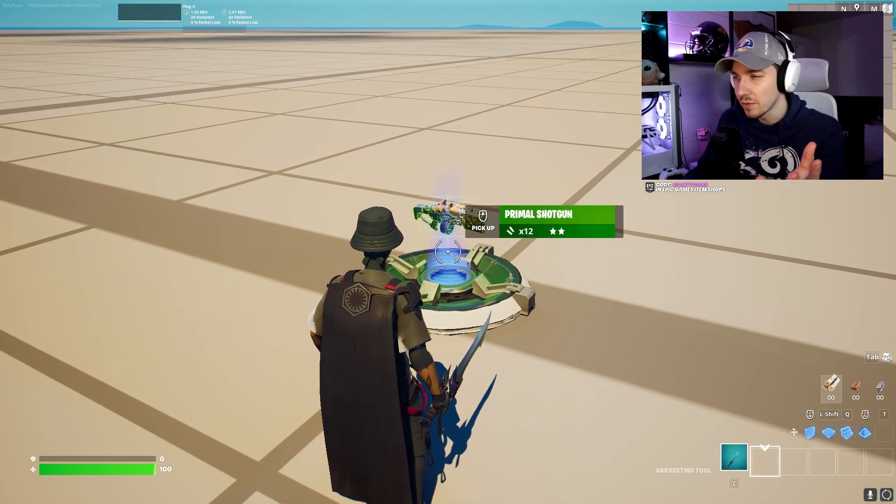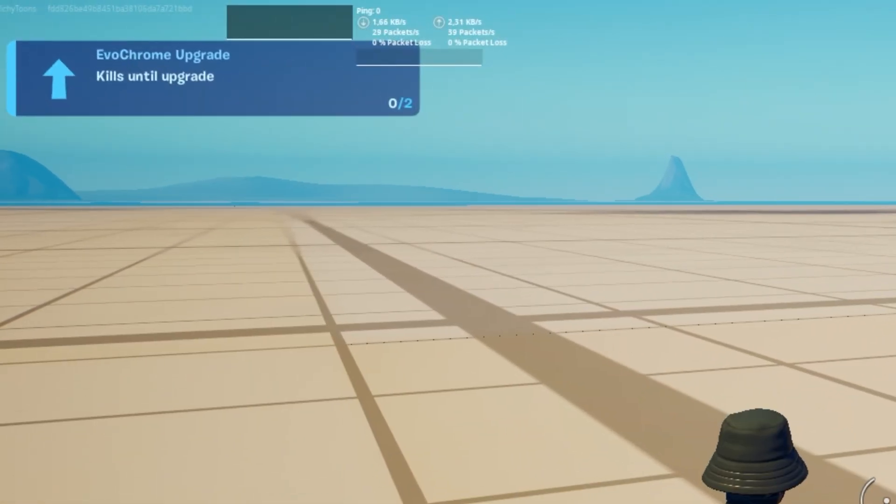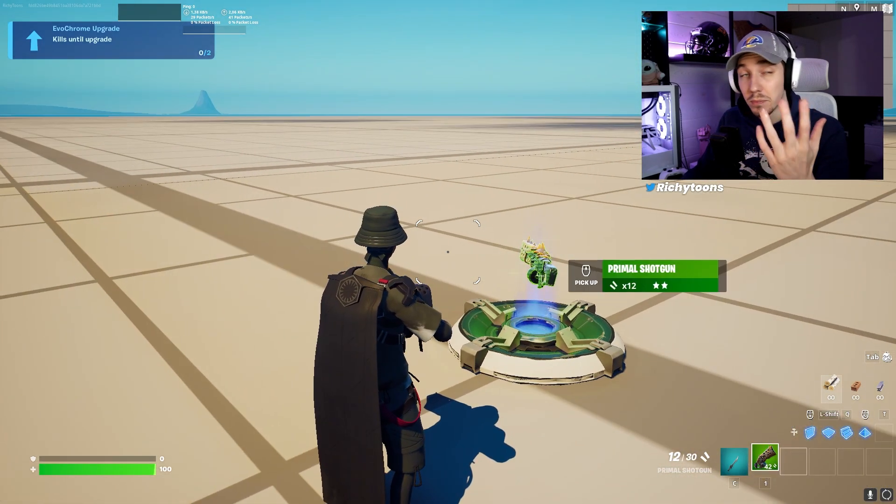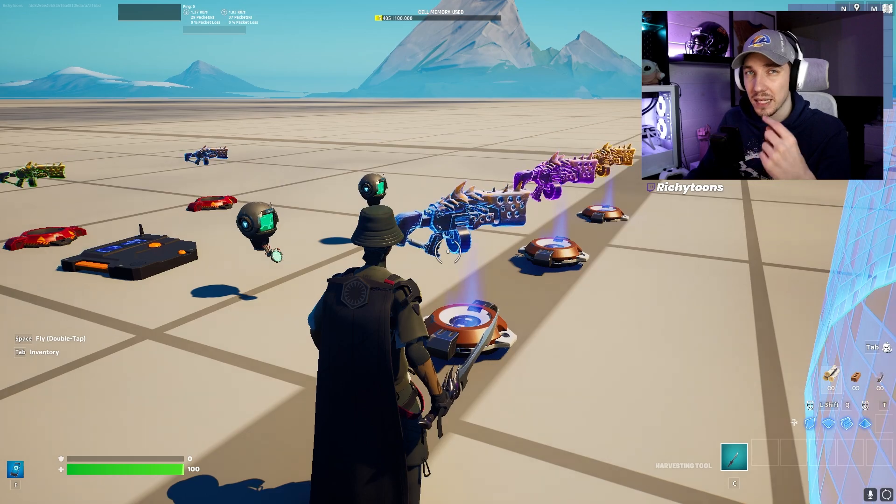As you can see, the gun spawns on the floor, we pick it up, and now we get the evochrome upgrade. We now need two kills until we can upgrade the gun to a blue one. From here, the process basically repeats itself.